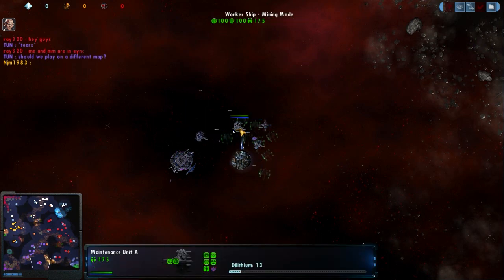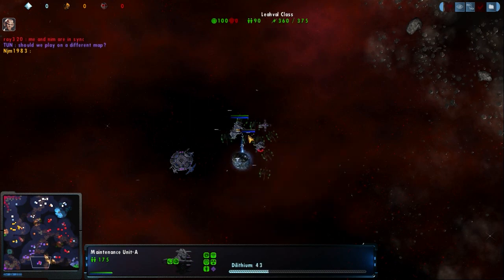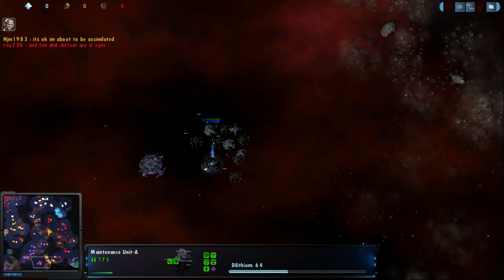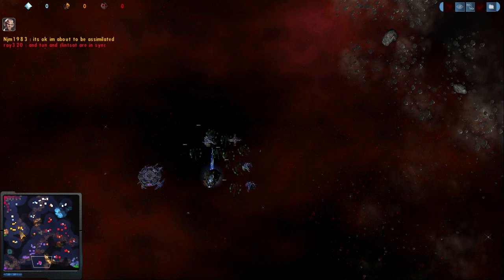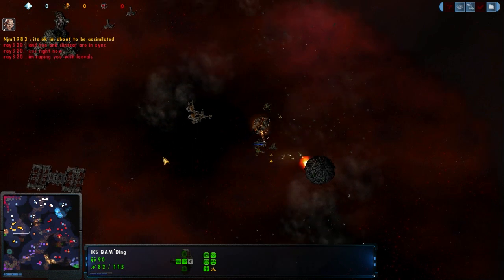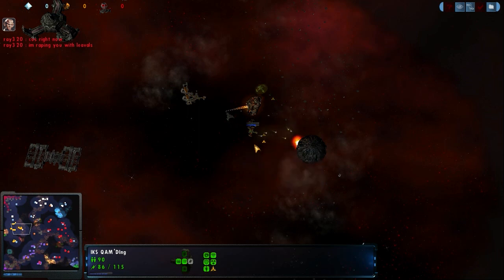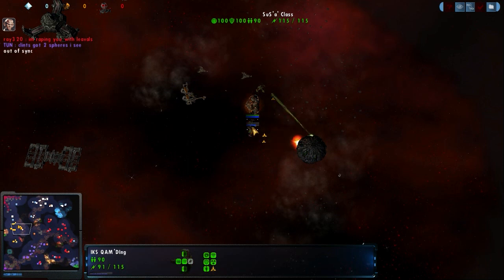Waiting for the Romulans to do something here. Looks like they're blocking a miner — doing a physics block as a cloak. The Borg making short work of these guys. NJM needs to micro these guys a little bit — he's so close to his repair. He's losing ships unnecessarily. Really, all he needs to do is get a repair chain train going.